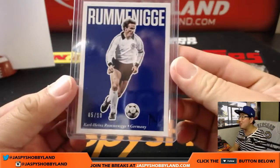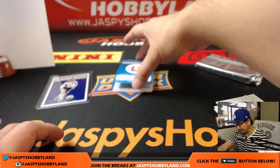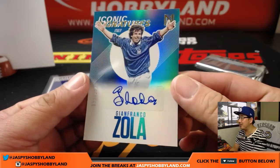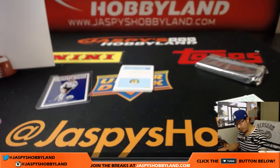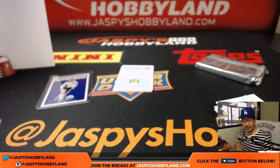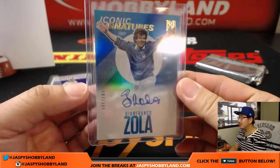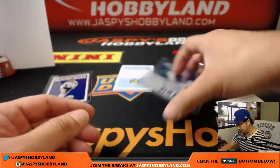That'll go to Koop with Germany. My German isn't strong. And there seems to be a lot of Italian — at least this case has had a lot of Italian autographs. Here's another one: Gianfranco Zola, 107 out of 300. That would be Koop with the Azzurri. This entire case has had at least one Italian out of almost every box.